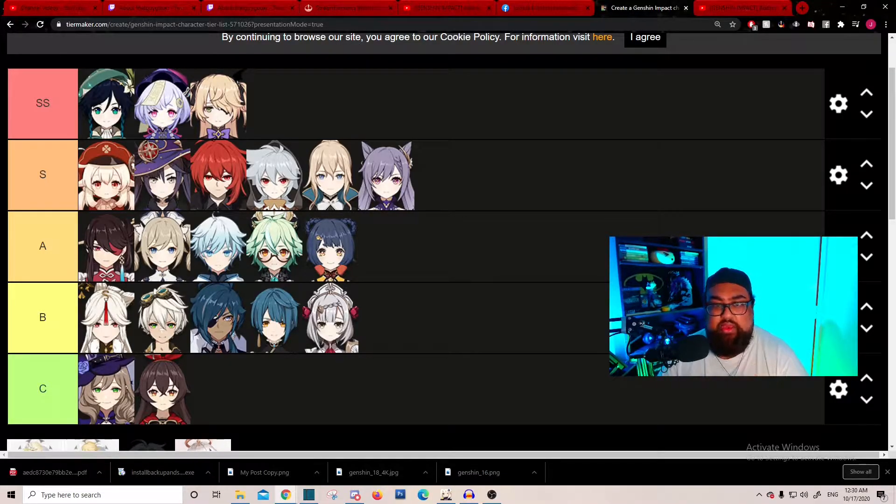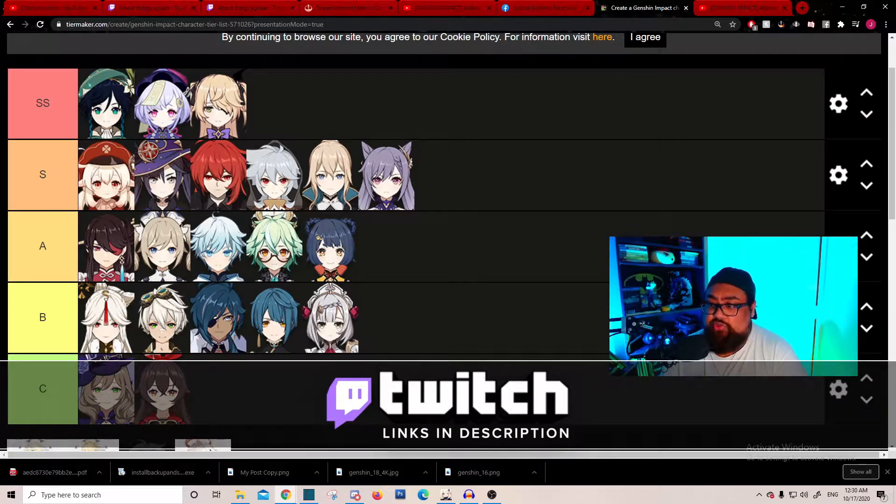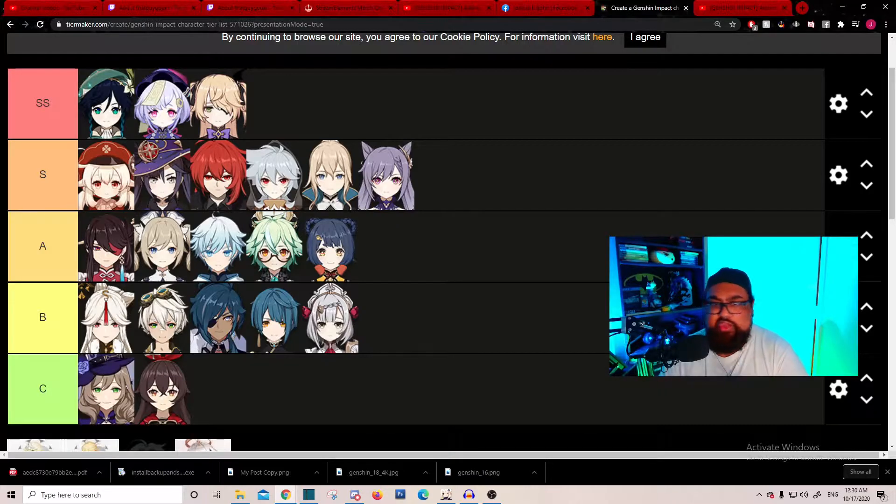I'm not going to talk about characters I don't have firsthand knowledge of. I know Mona is really good for exploration and so is Klee, but I'm not sure exactly. On my Twitch — twitch.tv/thatguygoki — every Wednesday, Thursday, and Saturday, we'll try to do a community tier list. Klee and Mona are really good for exploration and damage, but Mona needs certain constellations to be a full DPS and Klee is good overall, just not as strong as the big three.